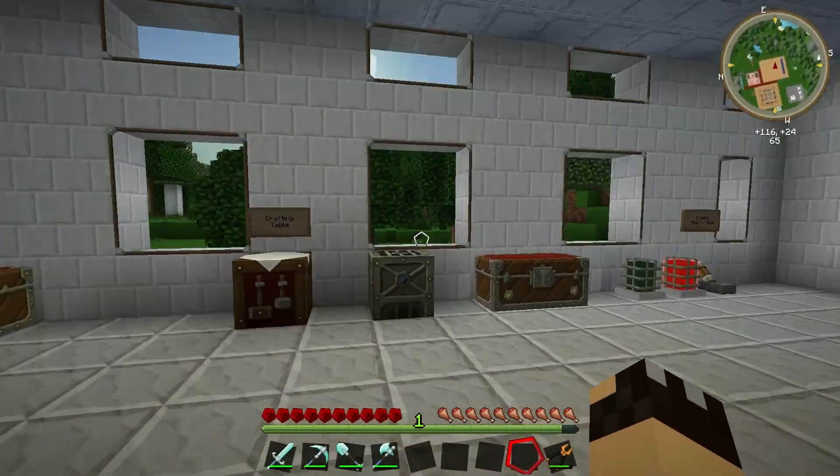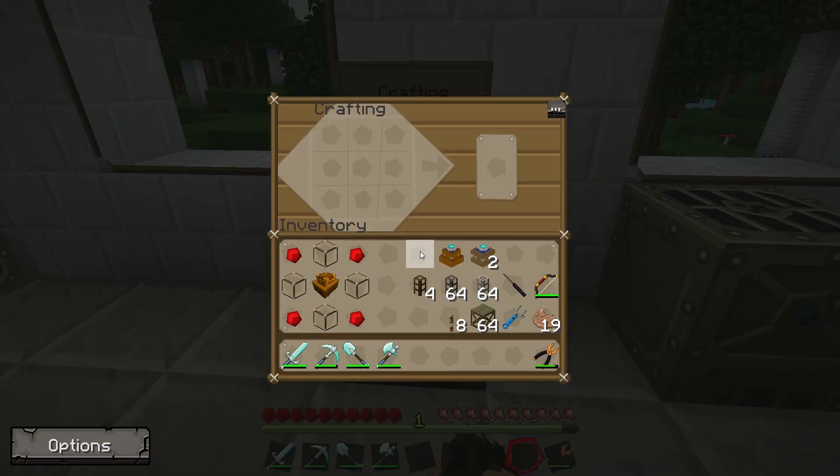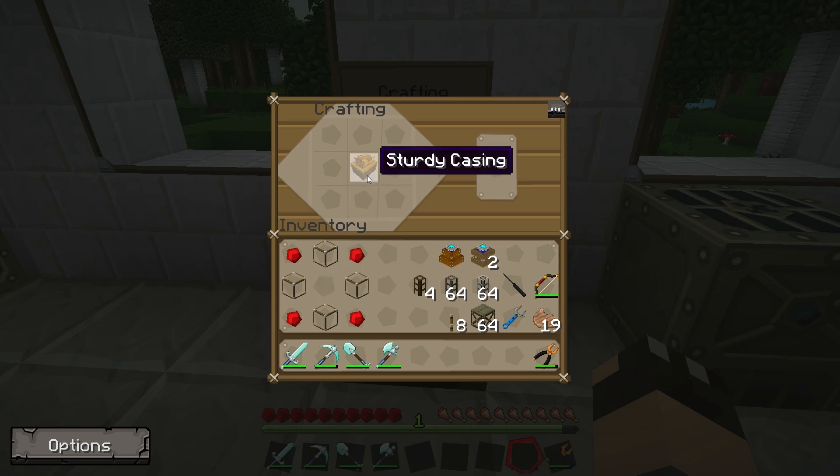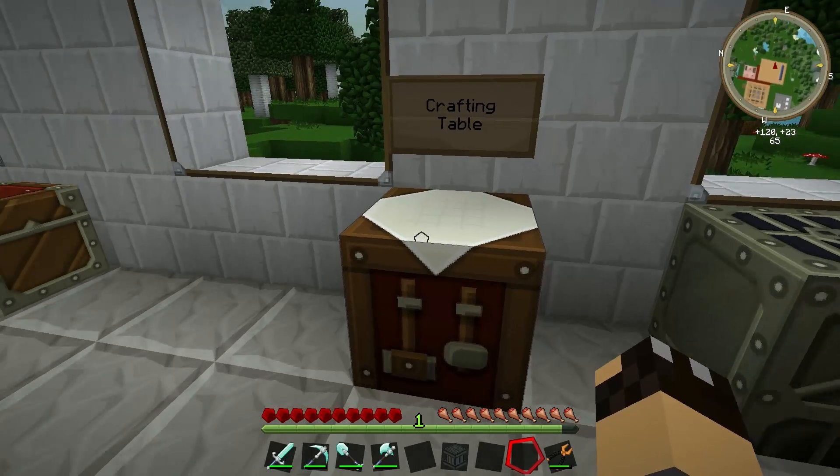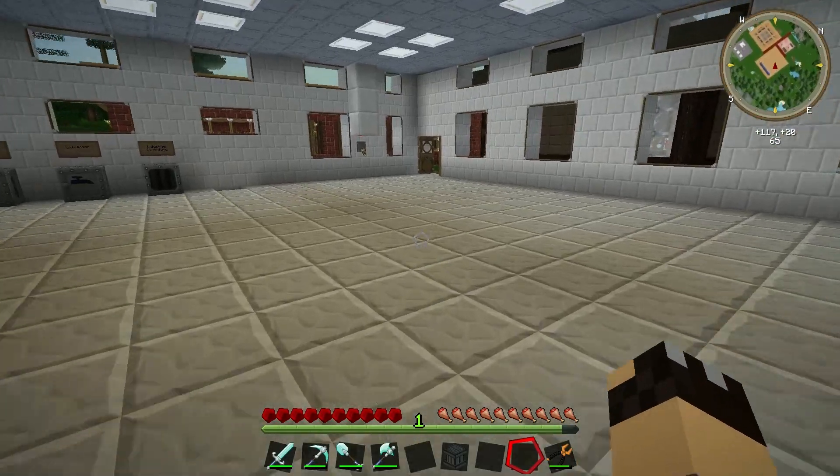Back at the workshop. When I said it's easy to put together, I wasn't exaggerating. Sturdy casing in the middle, we need four glass blocks — top, bottom, left, and right — and then redstone goes in the four corners, and that will give us our Still. Nice and easy, so let's pop outside to the biofuel plant.